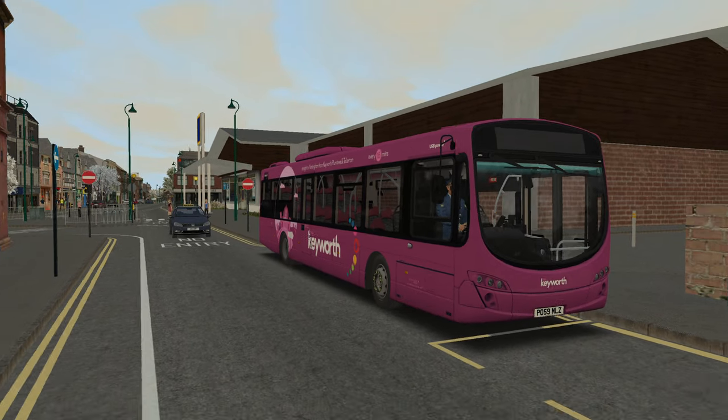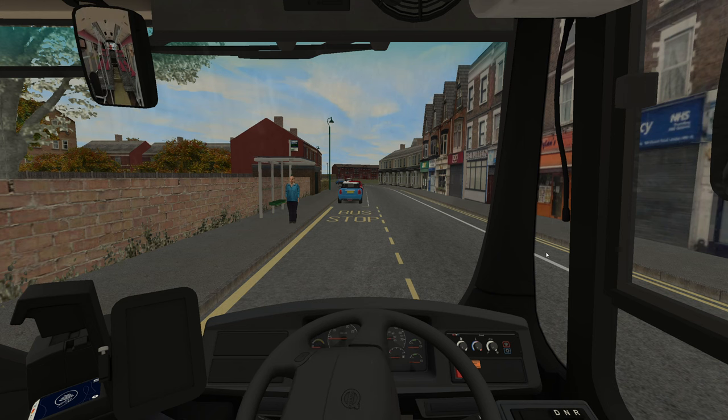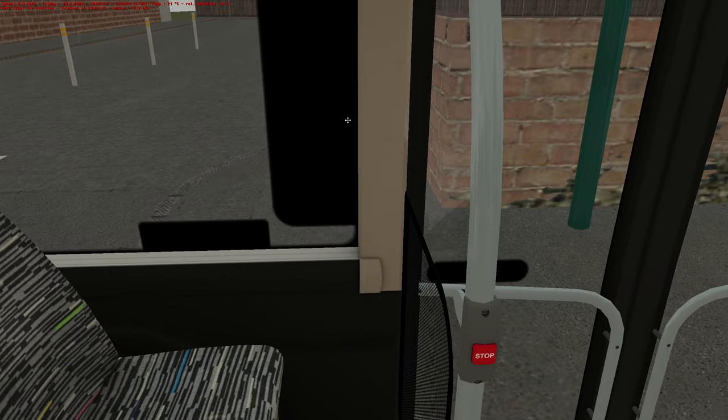I've always been a fan of Trent Barton and the different liveries, but also the fact that they tend to stick to the livery on the route. You don't tend to see them on the wrong route often — they do have a couple of spare vehicles running round, but they tend to stick to the route branding. We've got a lovely purple headdress rather than the yellow interior that we were on on the Villager.